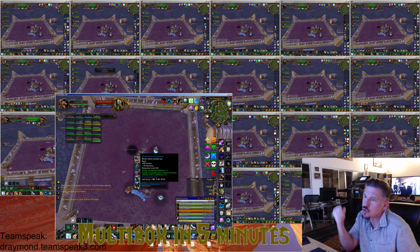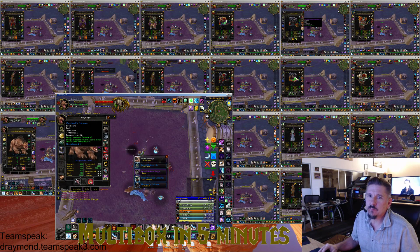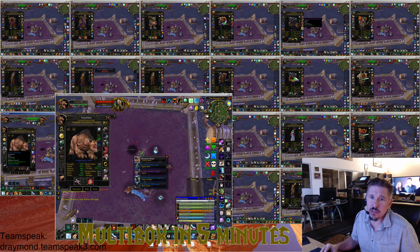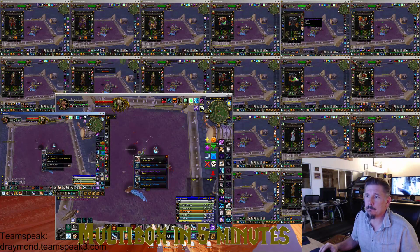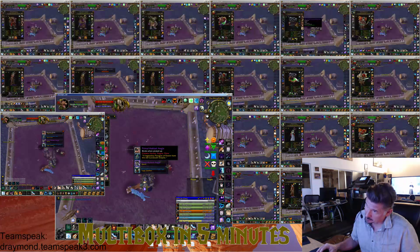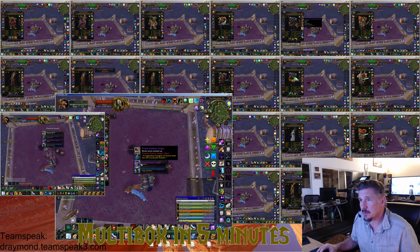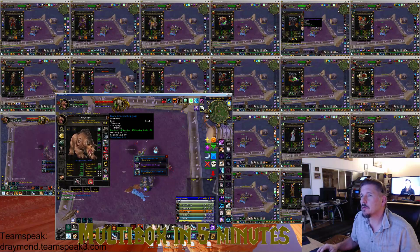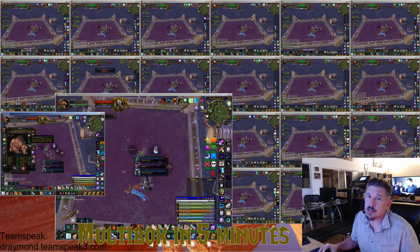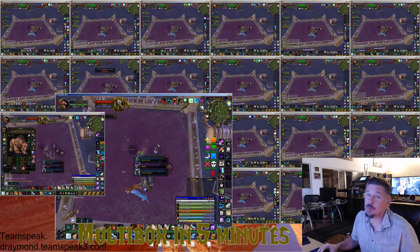Overlord's Embrace — that's an awesome tanking cloak. Komal is going to take that. That's Primal Hakkari Aegis, that is pretty damn rare. I really should check whether somebody needs that. Blood-Drenched Leggings — I'm using Blood-Drenched Leggings on both my druid tanks. Druid tanks are useful for something — they're useful for Hakkar.